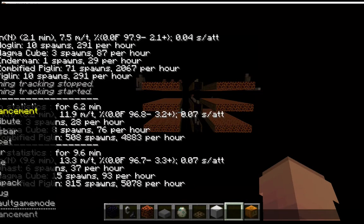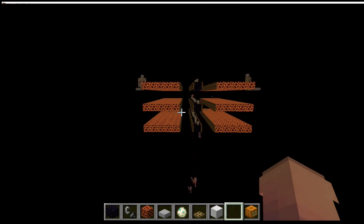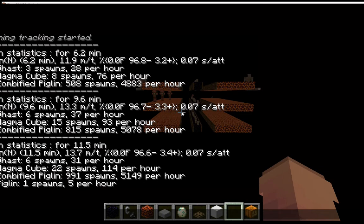I've got Carpet Mod installed, which is a very handy mod that lets you track things such as mob spawning. So if you take a look here, we've managed to spawn six ghasts, 22 magma cubes, 991 pigmans, and one piglin. You can also see the breakdown of the various hourly rate.